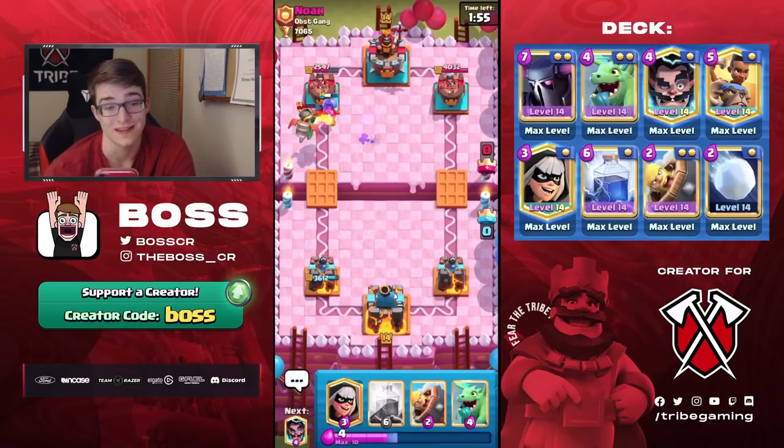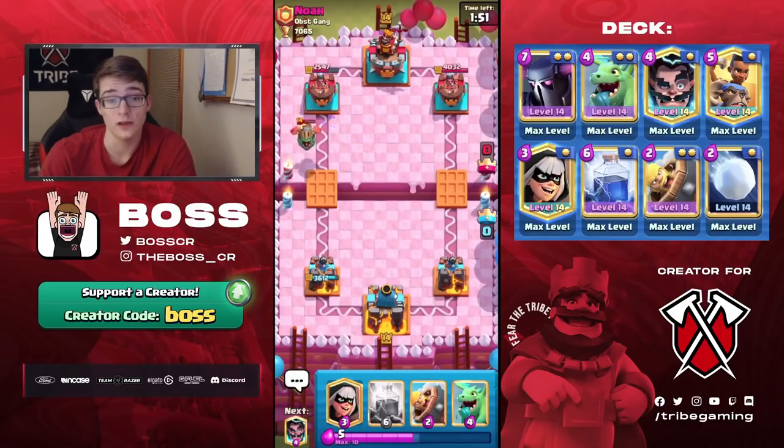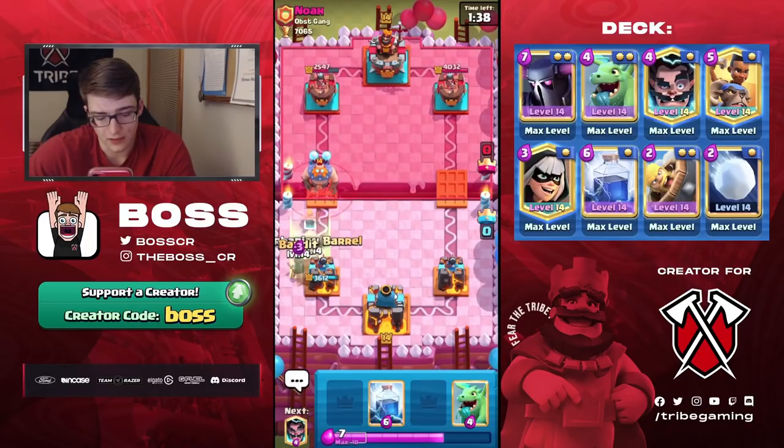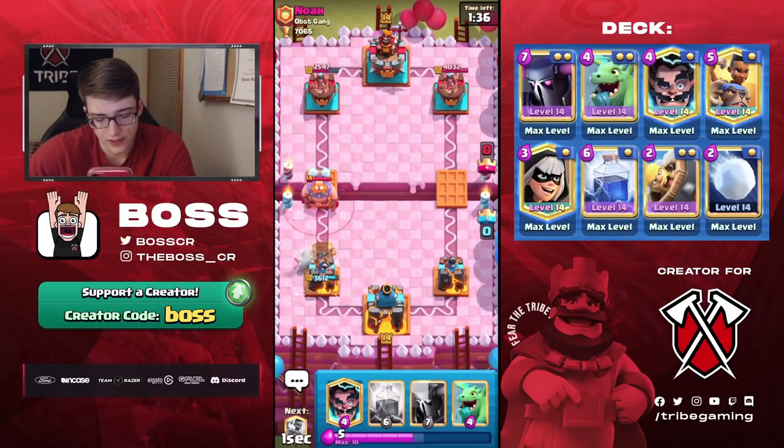Sadly the Inferno Dragon isn't dead, so it will take out the Ram Rider. If that Inferno Dragon wasn't there, we likely would have taken almost this whole tower, which would have been incredible. But still a really good start — and this is likely Electro Giant based off of what he's played so far, which is a pretty good matchup for Pekka obviously, so can't really complain there.